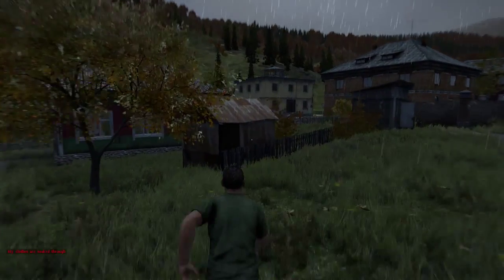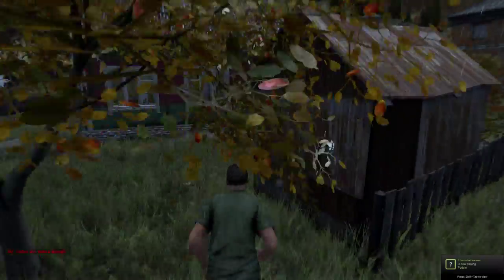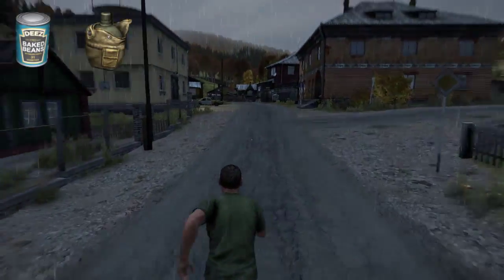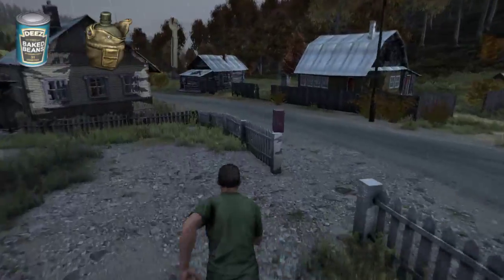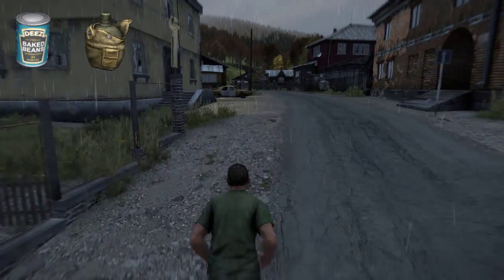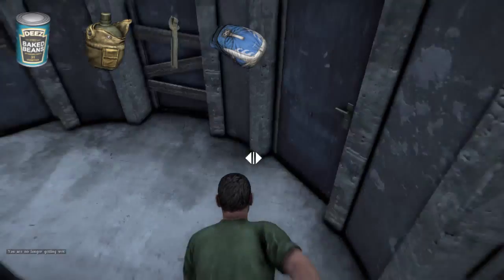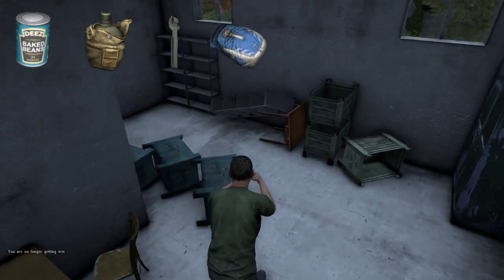So you're in the nearest town. The first thing you're going to want to do is find these key items. You're going to want to find food, water or drinks, soda, a can opener, or a type of can opener such as a bayonet, a screwdriver, a fire axe, or a regular axe. You're going to want to find a backpack, or a child's briefcase, or really any kind of storage other than your fresh spawn items.